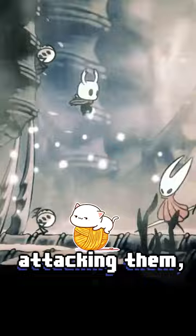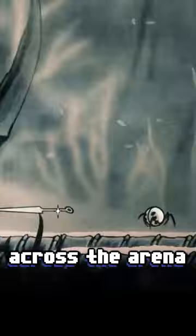When her nail is above her, don't attack since she'll parry you. And finally, she'll put up strings with spike balls — focus on attacking them since they'll restrict your movement.